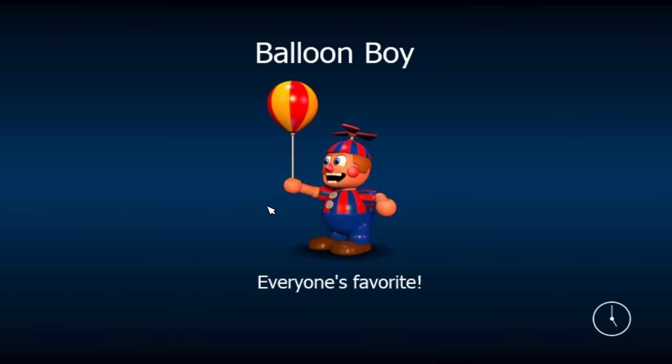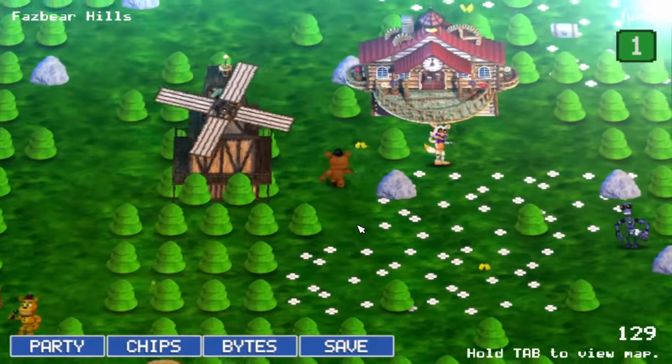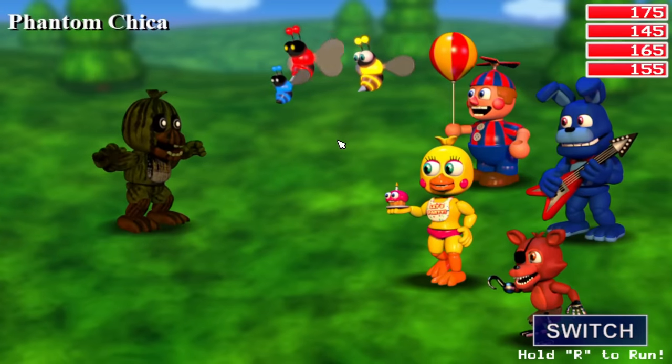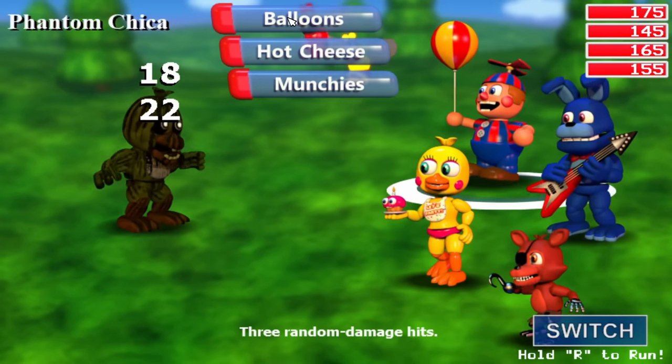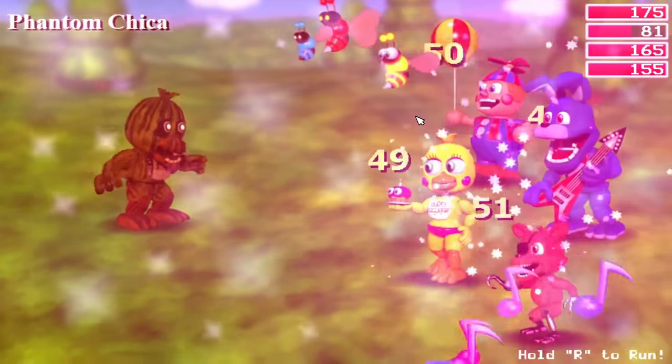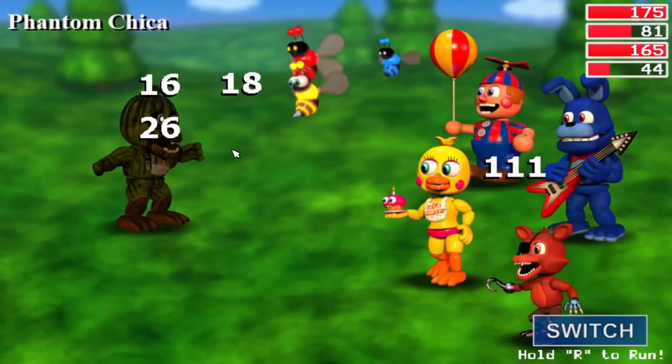The abilities I am referring to are, you guessed it, Unscrew and Escape Key, both of which have a very small chance to one-shot enemies and bosses. Phantom Chica, our next encounter, held this one-shot ability, and I needed to take her down fast as she could easily decide to unscrew any of my party members on a whim.